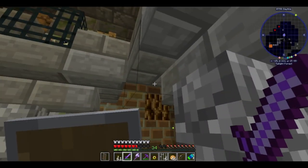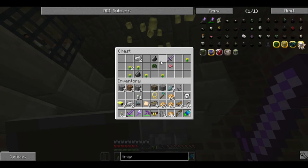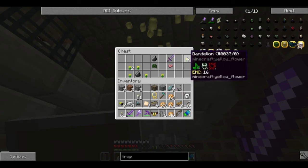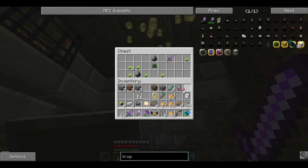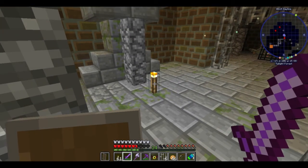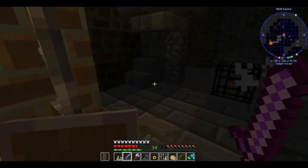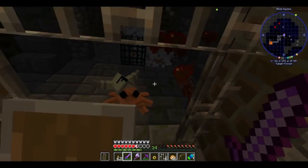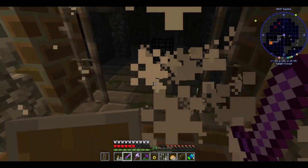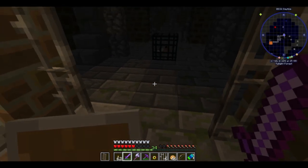I don't have a bucket of milk handy, so I guess that's okay. Oh wait, we have a charm of life. We're getting a ton of armor shards, which is really good.